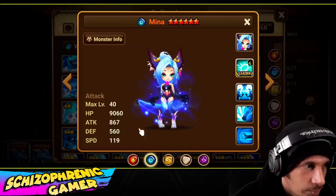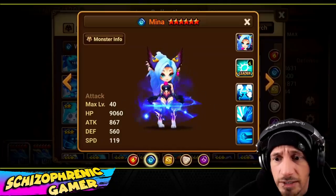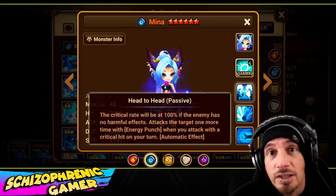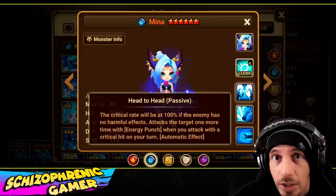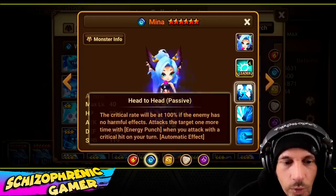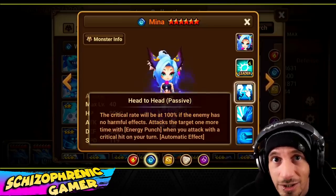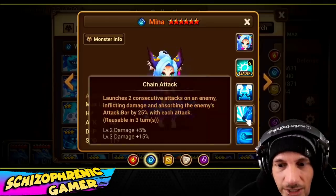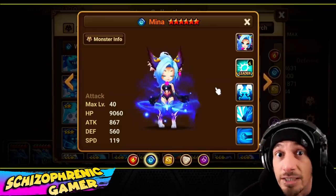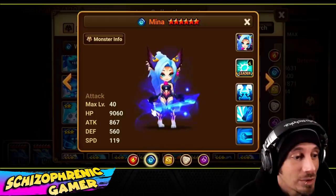One of the nice things about Mina is her base speed is great, which makes her easier to rune. She also does multi-hits with her passive — critical rate will be 100% if the enemy has no harmful effects. If she's on swift and attacking first, crit rate is 100% because nothing moves before her. She does a multi-hit and then gets another turn into a first skill, so she can get three hits effectively before the enemy even gets a turn.